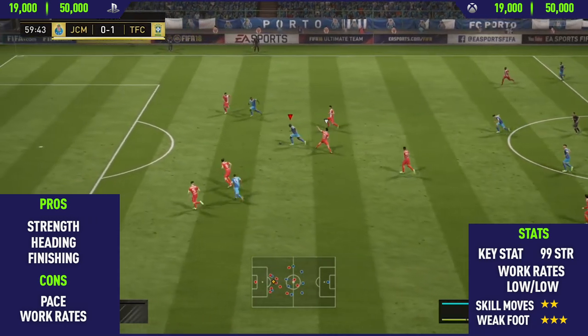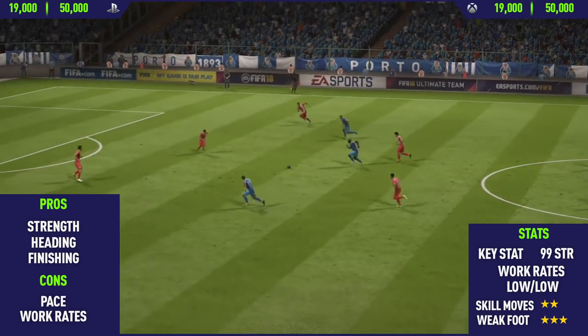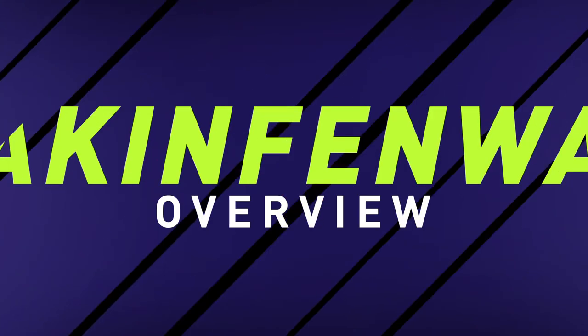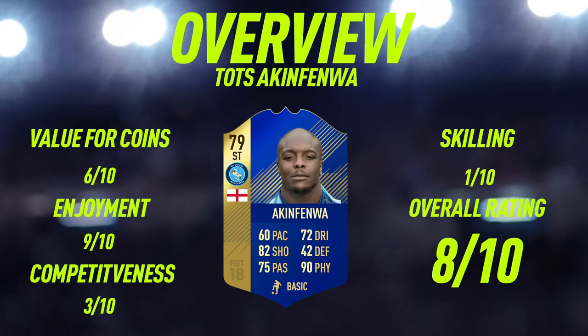Moving into the overview for Team of the Season Akin Fenwa. For value of coins, I'm only going to give him a 6 out of 10. At the current time of recording, he's going for around 40,000 coins, and for a 79-rated Team of the Season card that is just way too much. He's expensive because of SBCs that guarantee a TOTS card in a pack. If you really want to try him out, I'd recommend sniping him for around 25,000 to 30,000 coins. Enjoyment wise, this card was very, very enjoyable — I'm giving him a 9 out of 10 for enjoyment.